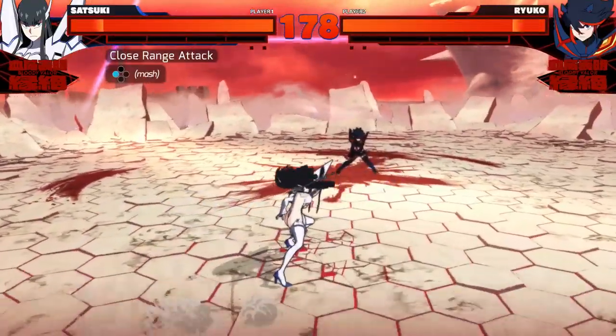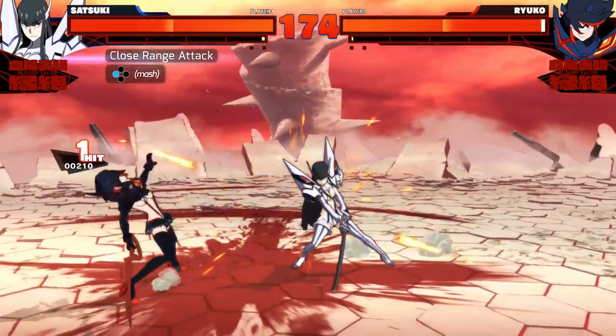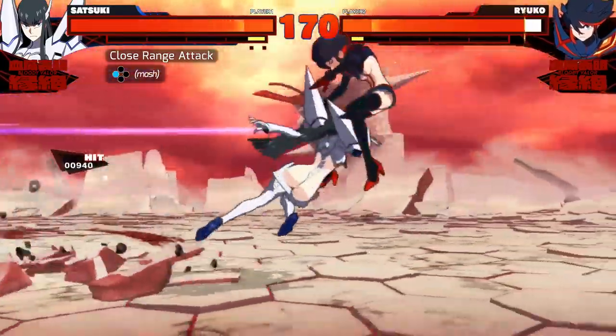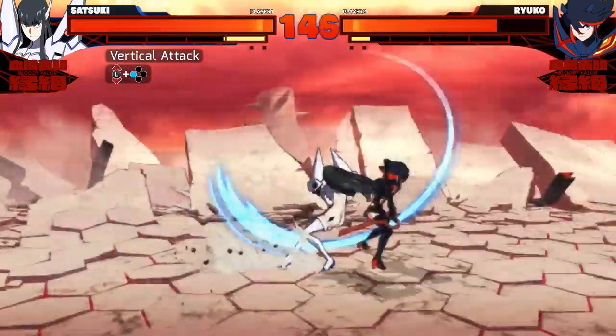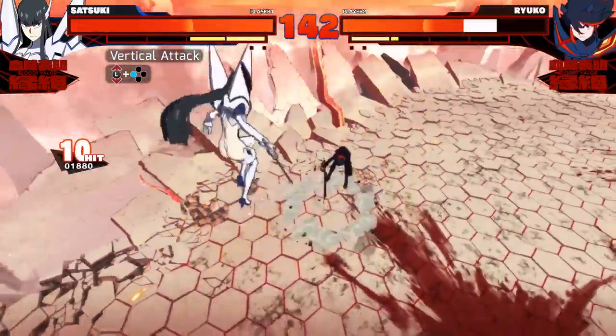Let's start this breakdown by talking about some of her normals. First we've got her close range attack — it's fairly standard, with the first attack having a bit of short range so you need to be pretty close to catch your opponent. Tilting the left stick vertically gives you an uppercut anti-air starter, and if you keep it tilted that way it ends with another uppercut that takes the opponent into the air where you can start your own aerial combo.